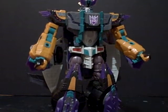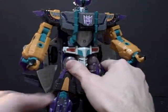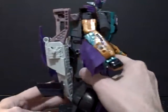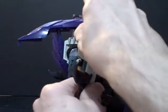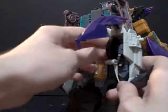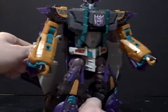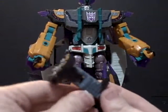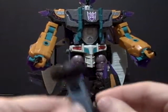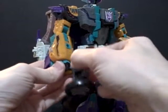And there we have Cybertron Megatron in his robot mode. He is quite nice looking — quite imposing, and fairly decent looking compared to the show as well. Of course, what is Megatron without his weapons? He has two Cyber Key slots. The first one right here pops out a little panel. You fold this out and he has a gun, which has a nice little Gatling effect when you spin the crank. I'll put that in his hand like so.